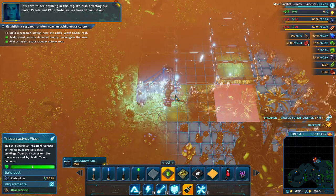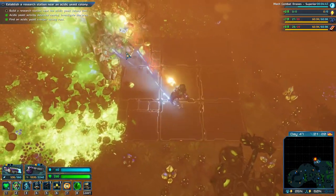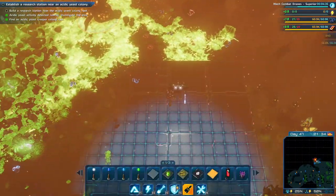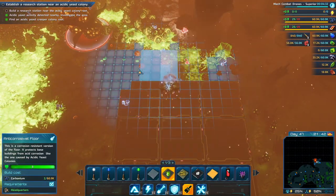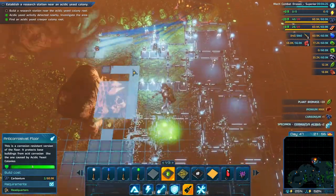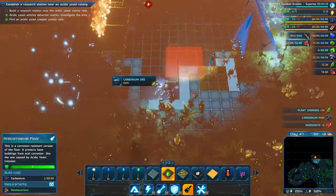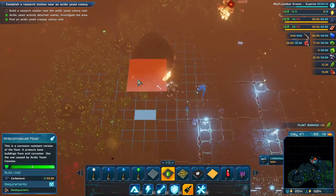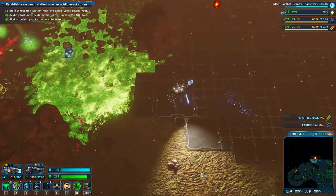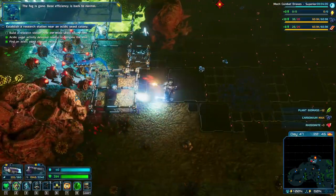It's hard to see anything in this fog - it's affecting our solar panels and wind turbines too. We have to wait it out. The point is: shoot and kill all of this, and as we push it back we replace it with tiles. Don't kill the middle one! This might be one of those places where I just need to go out and build as many tiles as possible - don't like it but that's kind of how it has to be. Concrete is the solution to most of life's problems.